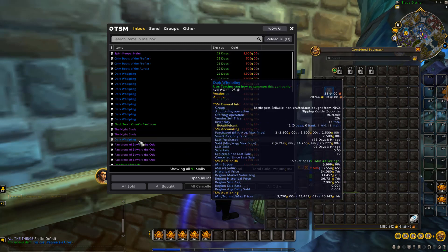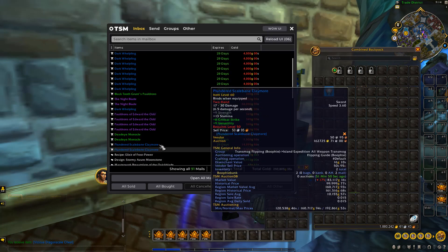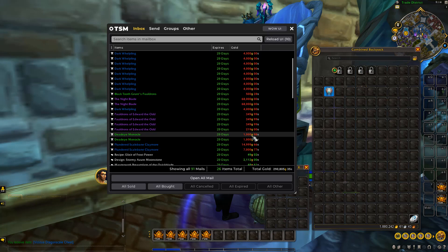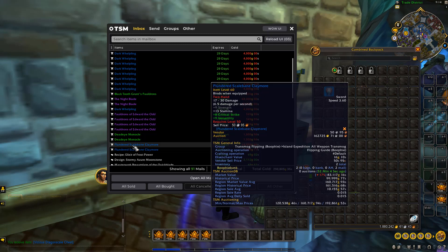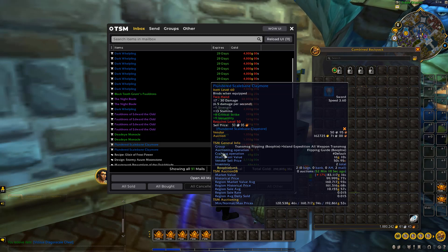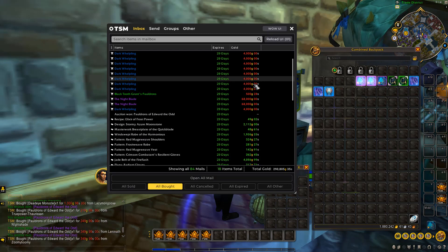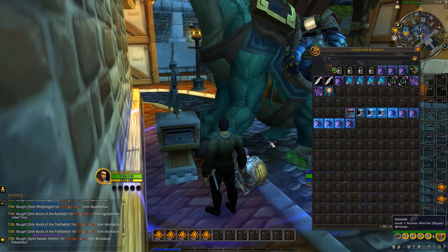Another Dark Whelpling for 4k. This piece here we should be able to get about 1,000 each for. These others are really cheap — should be able to get a few k to about 5k, depending on competition. We've got this Island Expedition piece for 14k with a market value of 83k — that's a nice flip. We actually got two of them: one for 7k and one for 14,999.